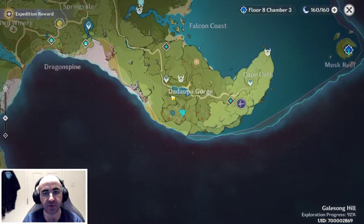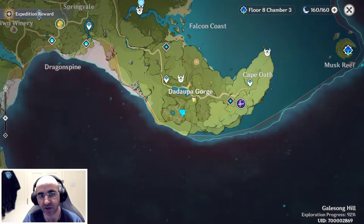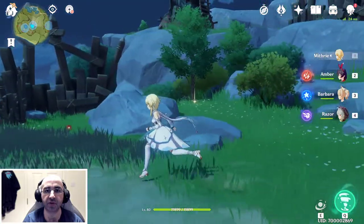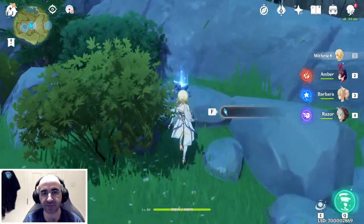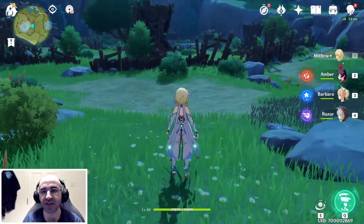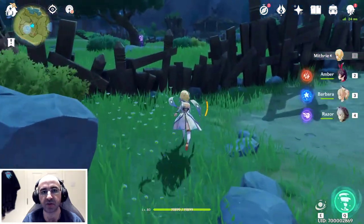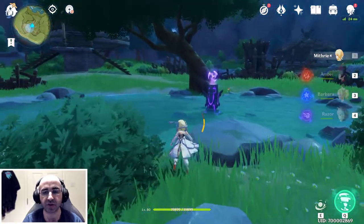Here we are at the east point of this little area, south of Daddupa Gorge, and it's nestled right in this bush — right there. That's seven. At this point technically you could stop, but the next one is right next to it — you can see it's right in that tree.